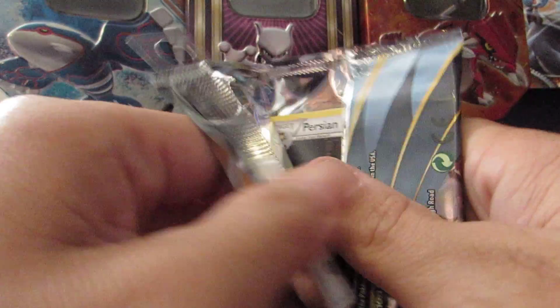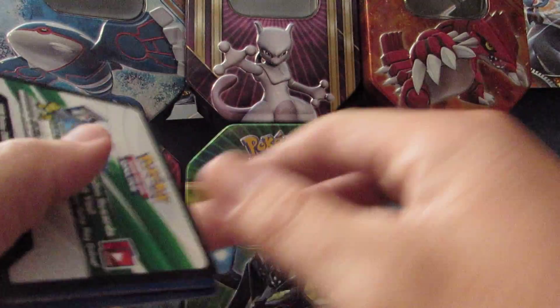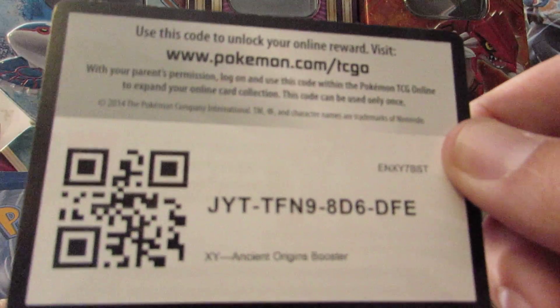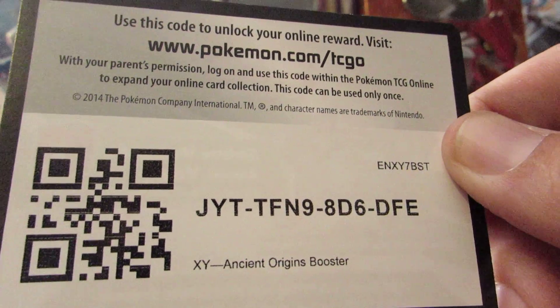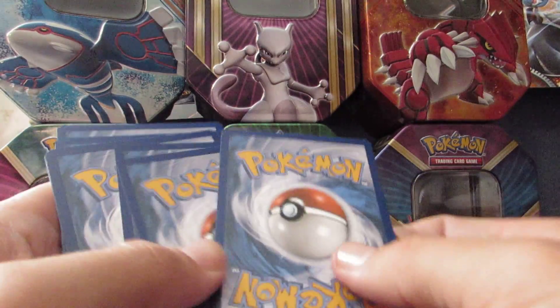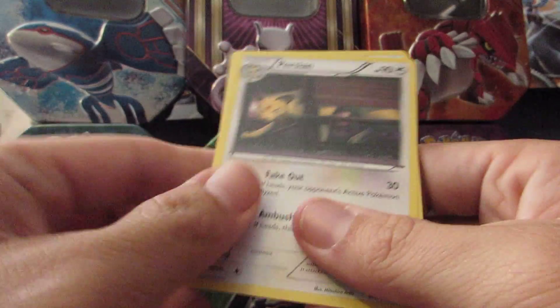We'll open it up and see what we can get. So let's show you the code cards. Here's the first one — Ancient Origins. Make sure you let me know what you get in that one if you do manage to get that.